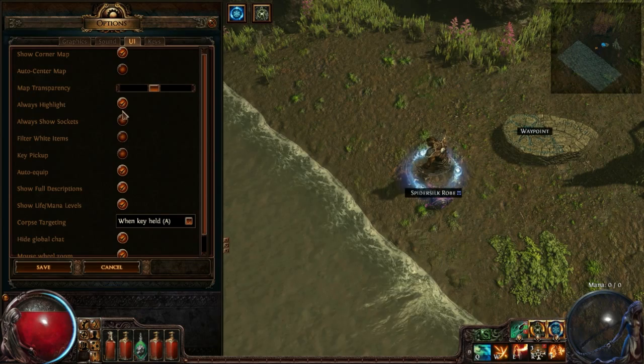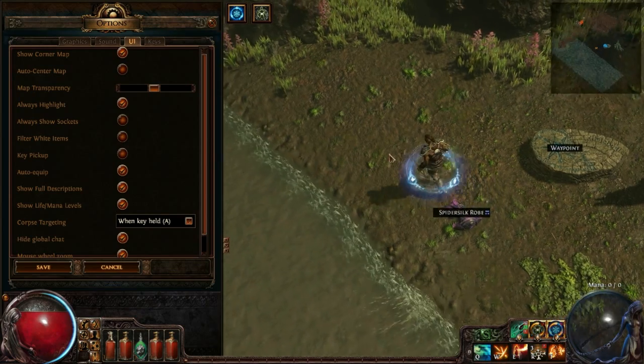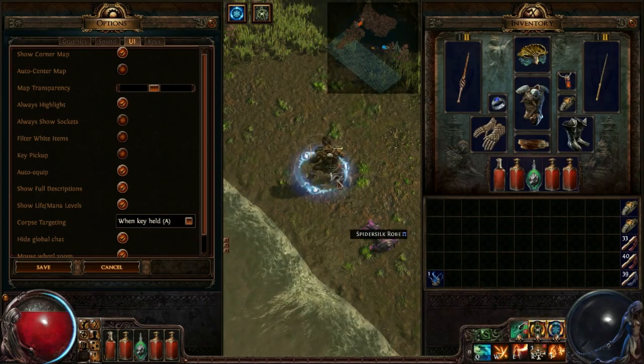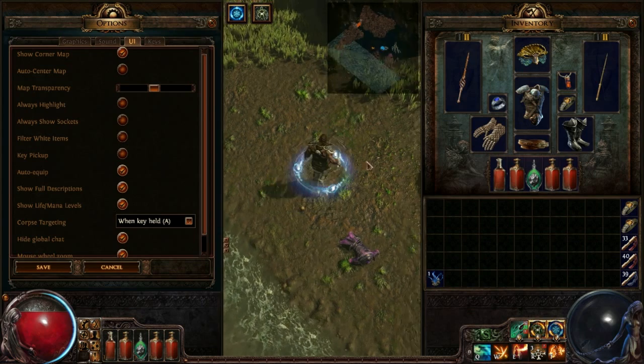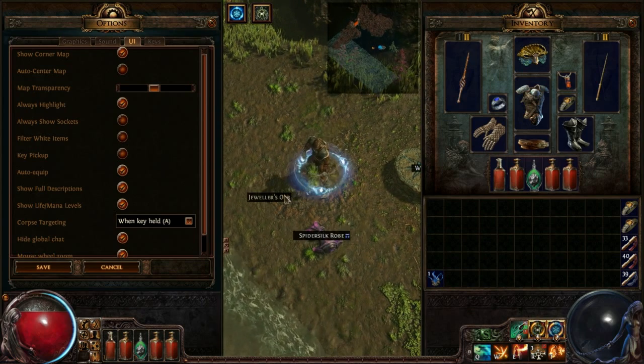You can see it going on and off. I just keep it on, because if you drop, say, a jeweler's orb, you're probably not going to notice that on the ground. So it's best to always have it on.